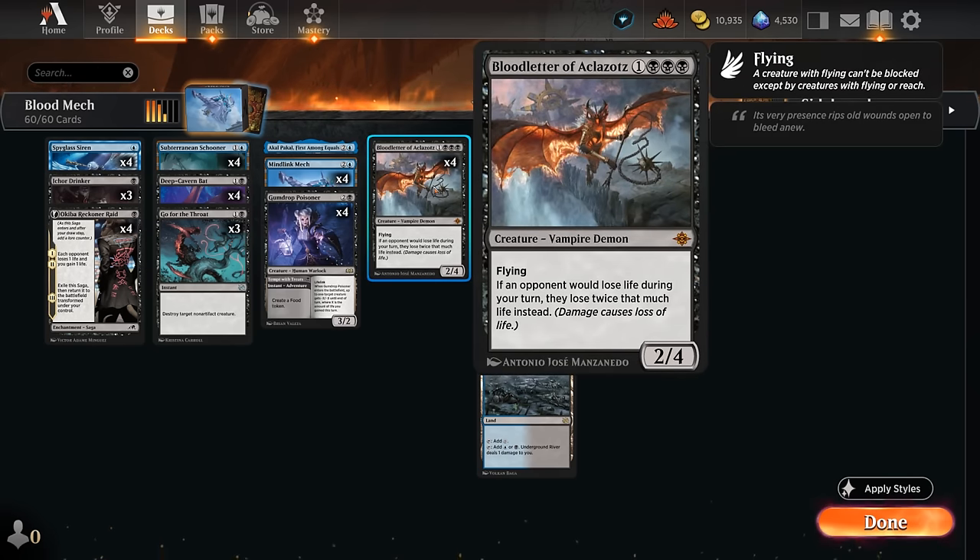Bloodletter is a 4-mana 2/4 flyer that says if an opponent would lose life during our turn, they lose twice that much life instead. This is great if we can already be attacking with evasive creatures that don't get blocked easily, so we can double their damage right away. Bloodletter gets even better in multiples since the damage doubling stacks — if we get multiple Bloodletters in play, we can win the game out of nowhere.